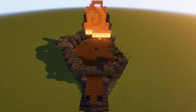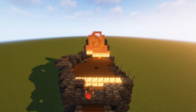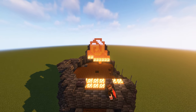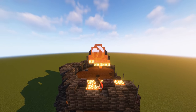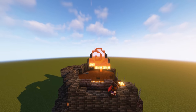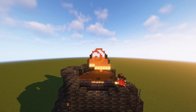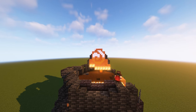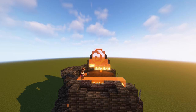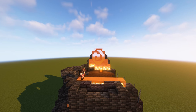Then place two more full blocks here and here. Before making a row with shroom lights on the back. Then place a blackstone brick on the right side, and on the left against the slabs place a stair looking inwards on both sides, and a slab in the middle. Place a full block behind the slab, so it looks the same on the other side. Then cover all the shroom lights with orange stained glass, and do the same for a second row.